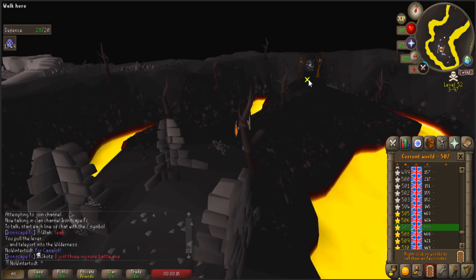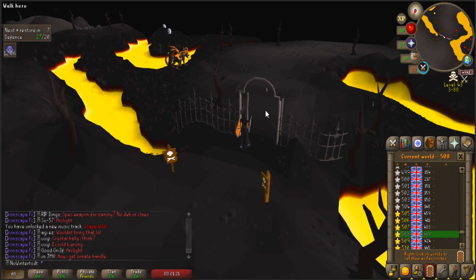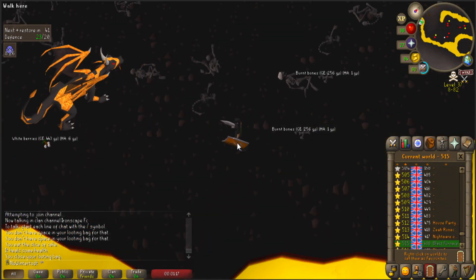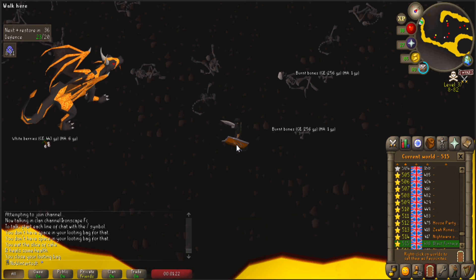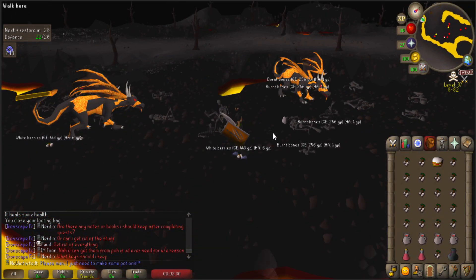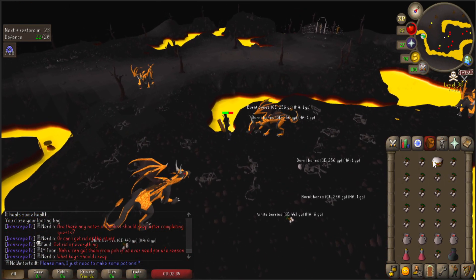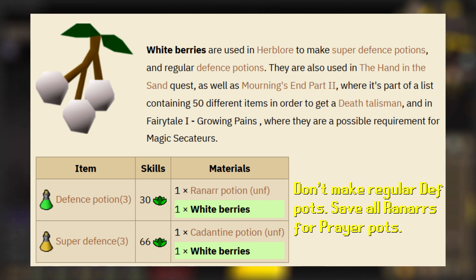I'm also choosing to bring a couple Energy Potions and my Lumbridge Ring, just in case we need to run from something. Once we're at Lava Dragon Isle, go through the gate all the way south to the Whiteberry spawns. There are two — one on the East and one on the West — however the Eastern one is much safer as the Dragons cannot hit you. Fill your inventory with as many Whiteberries as you want, either World Hopping or waiting for the relatively quick spawns. I'm choosing to fill up both my Looting Bag and inventory, as we might need one for Morning Sin Part 2, one for Hand in the Sand, and eventually we can make super defense potions, so might as well get as many as we can now.